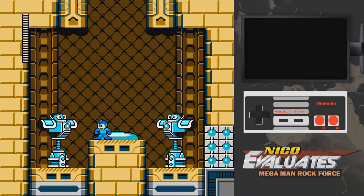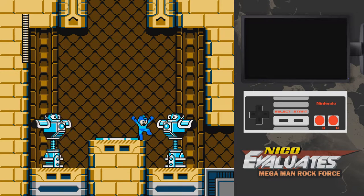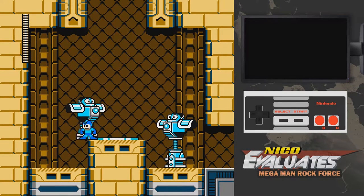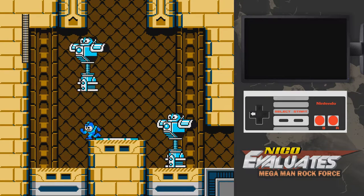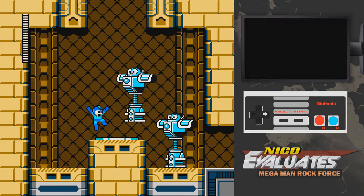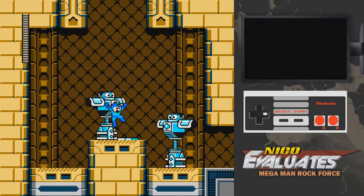First gimmick. The whole stage revolves around dragging these robots with you. It's a neat gimmick, but again, it doesn't represent Mega Man at its fullest. This is not something you'd see in a Mega Man game, at least in the 8-bit variations. If you shoot it, it stops following you, and if you shoot it again, it starts following you. This is important to know, because in the stage there's gonna be airstrikes, and these guys are weak as hell. And if they die, you have to get them again and do it all over again.